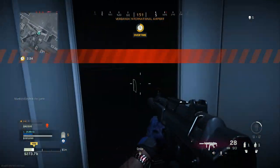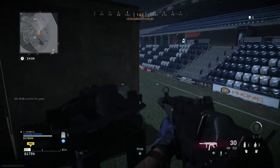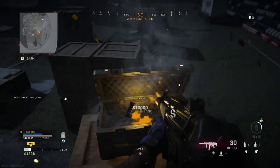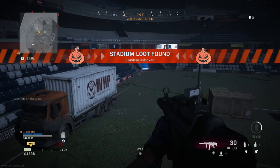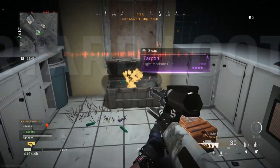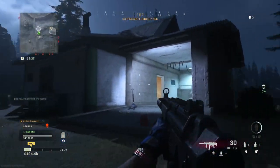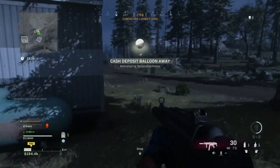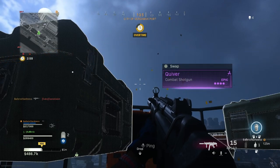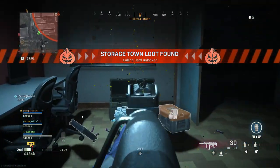There's the airport loot. The airport one was in the plane. Stadium one unlocked! Got the lumber yard one — it's in this far building out here, not an actual lumber yard, but back there.